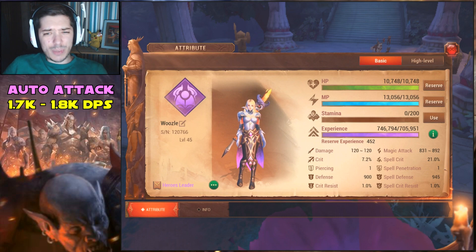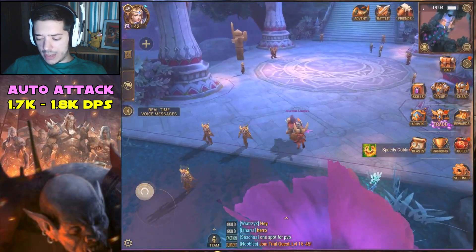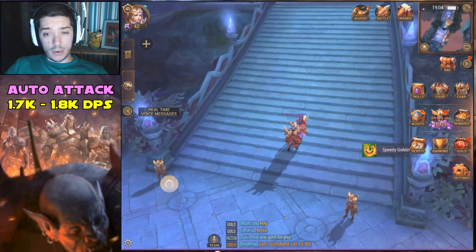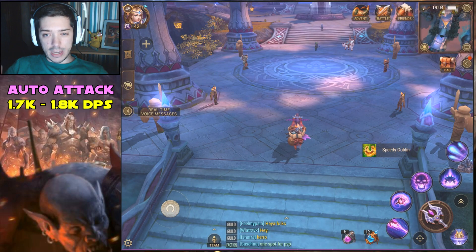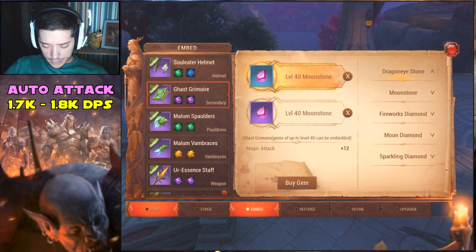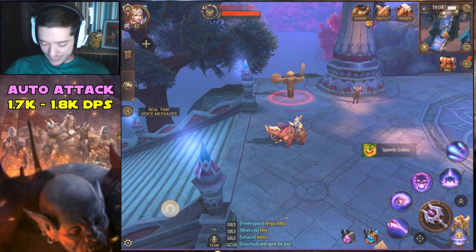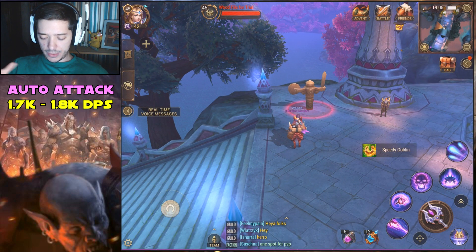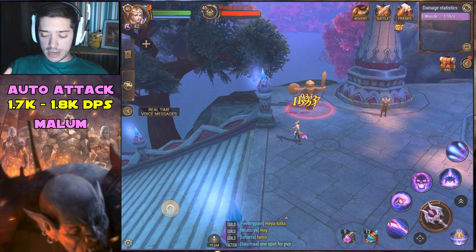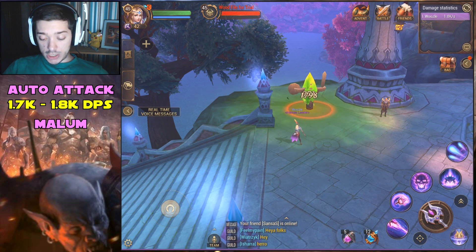Plus 1 is not that much to really worry about, and the spell crit has not changed. So we've got the set effect on. I do know you have to leave it a little bit before you start the test, because there is a kind of cooldown on how soon the set effects take place once you change your gear. I'm going to quickly show you my current equipment setup — as you can see, the Malum 2 set is active there. Okay, let's get the timer up and running. We are going to do the 2-minute test. It's updating now, and generally the Malum Crystal procs pretty early on. I'm honestly surprised I haven't seen a proc yet — there we go, we finally got one.